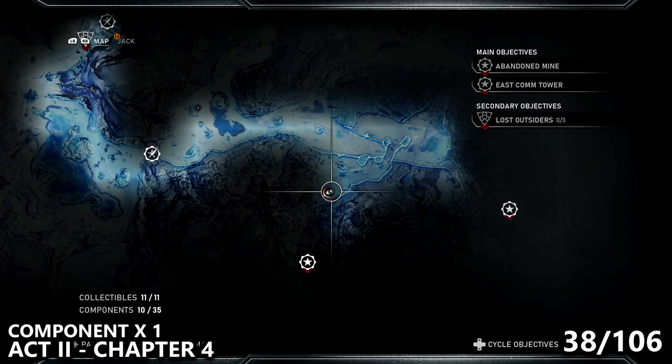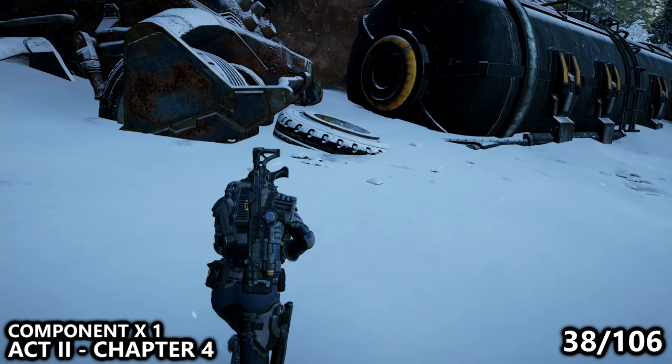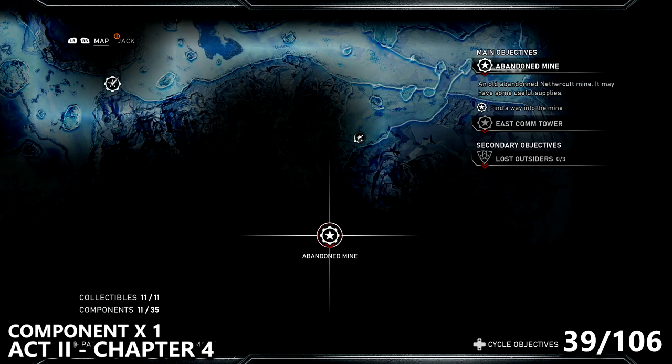We've moved forward and are now near the Abandoned Mine side mission — it's actually a part of the main mission, so you will need to do it. But before entering the compound, on the left-hand side there are some trains that may have been derailed. Next to one of the tires, underneath the snow, find the component.